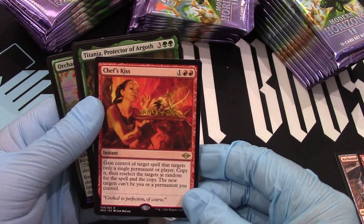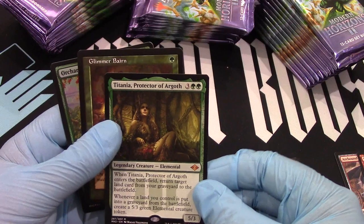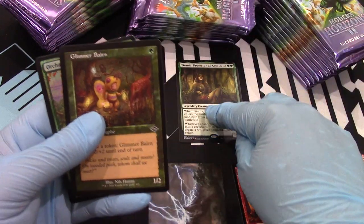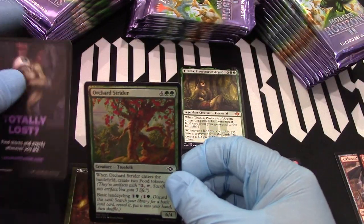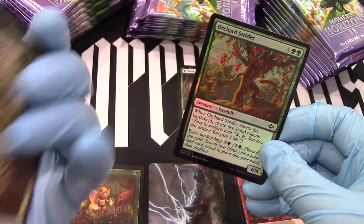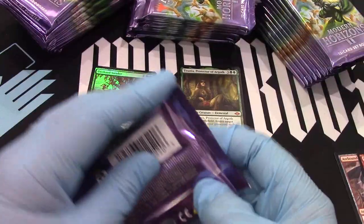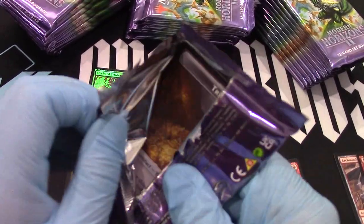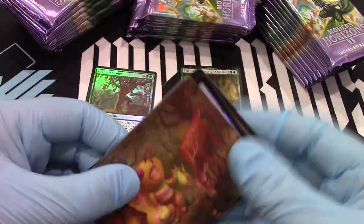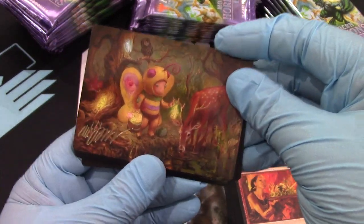Mythic Protector — Agolith, there we go. We have our Glimmer Baron and a foil Orchard Strider — apparently with a squirrel, ding ding ding! So far I think this will be a lot less confusing than the collector boxes. Ooh, I got an autograph one — look at that, a nice stamped autograph one.